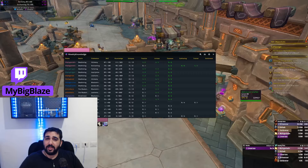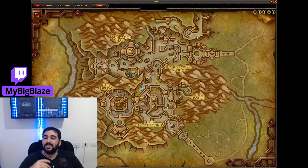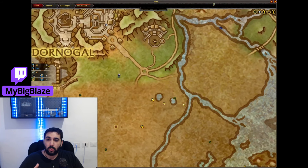The second addon that I recommend is Andy Notes for the War Within. This addon is amazing for treasures and secrets that you need to find on the map. Among the things that this addon shows, you can also see where the unique knowledge points are that you need for your professions.